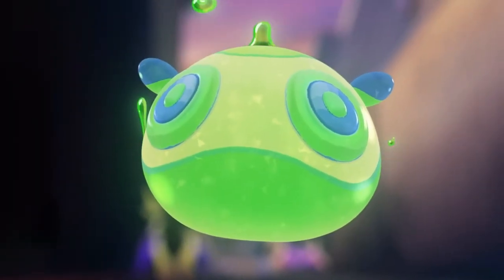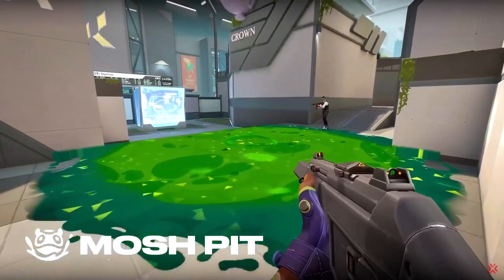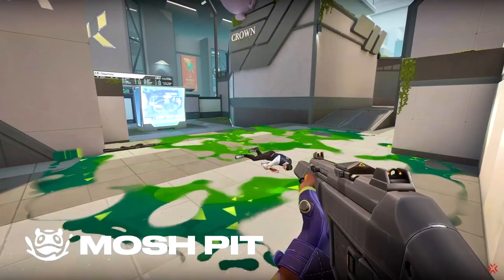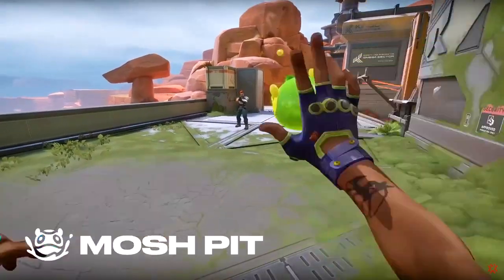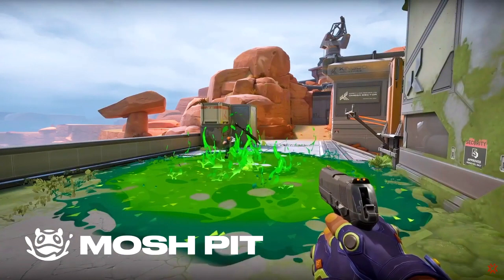His first ability is called Mosh Pit, which is basically an Aftershock Molly. I said Aftershock because unlike other mollies in this game, Mosh Pit will only give you damage after it explodes after a certain amount of time. So it's safe to stand on top of the Mosh Pit, but only before it explodes.